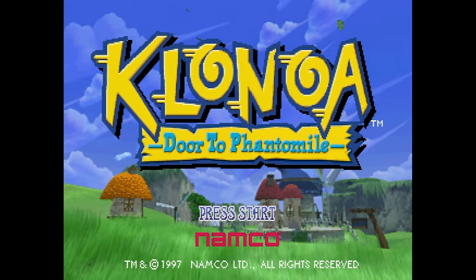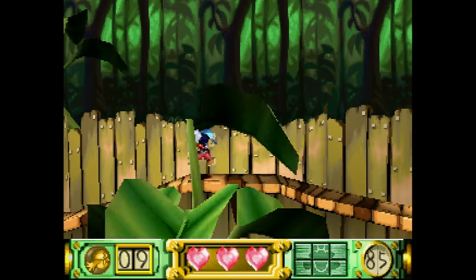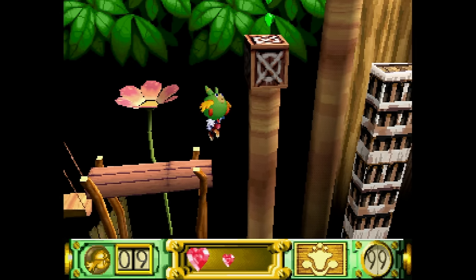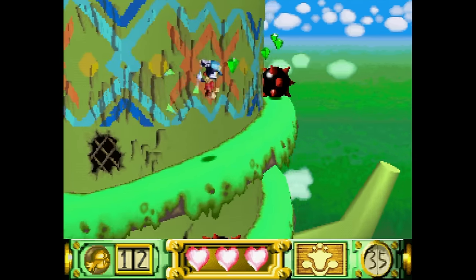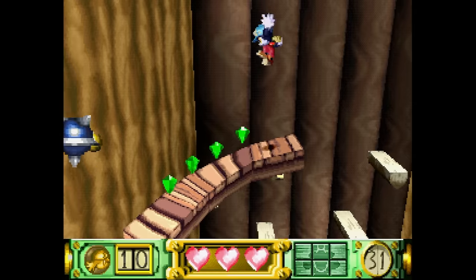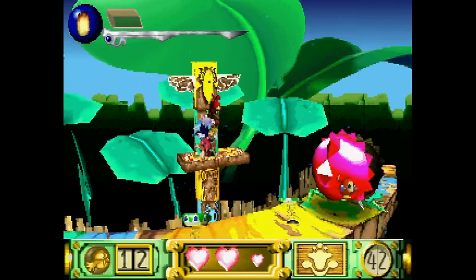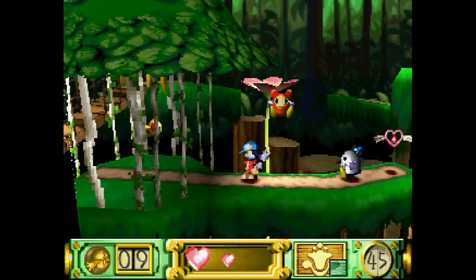Here we have Klonoa from Namco. This is an excellent 2.5D platformer and honestly one of the best such games ever made. Namco didn't take any shortcuts — they made sure it's always super smooth and responsive. As a player I definitely appreciate that as I'm grabbing onto things, pushing my way into new areas, or using the things I grab to defeat enemies. It's loads of fun and the game is as smooth as glass no matter what I'm doing.